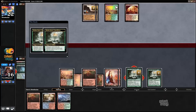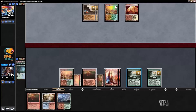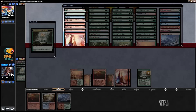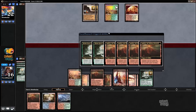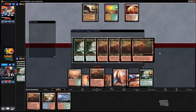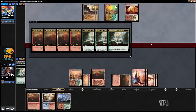Crack one, get two of those. Crack this one as well. Crack it, get two extra mountains. And it's a matter of resolving the triggers now, because I don't think there's anything he can do.